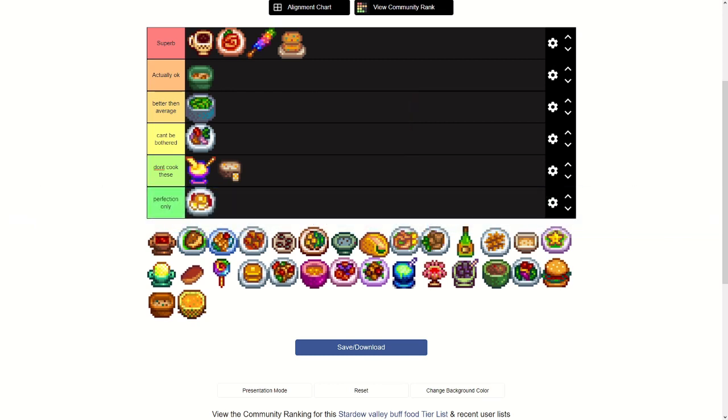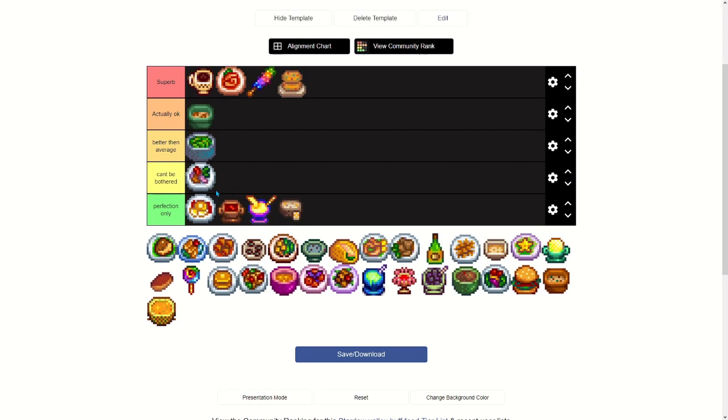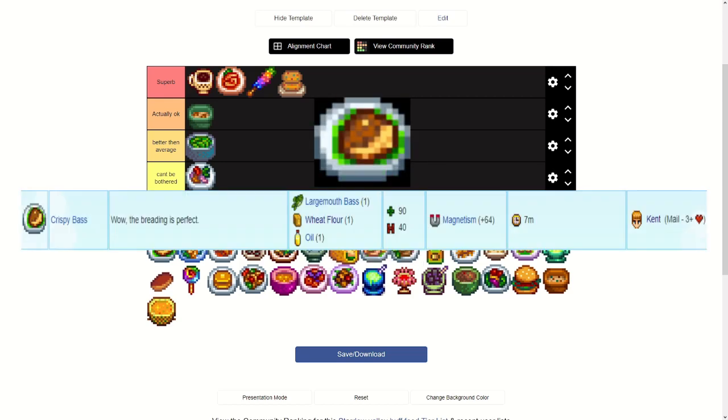Cranberry Sauce — from Gus's mail at seven or more hearts, gives plus two mining, only requires cranberries and sugar, sells for 120 gold, but it only lasts three minutes and 30 seconds. Only cook that for perfection. I'm just going to rename this tier to 'Only For Perfection' — basically you only want to cook these for the perfection goal.